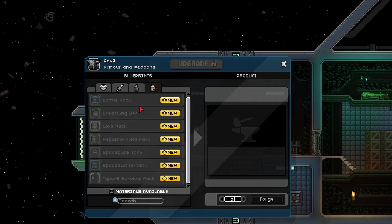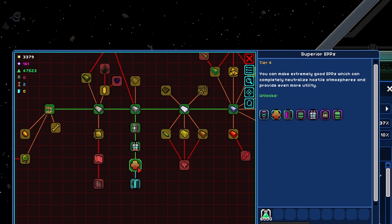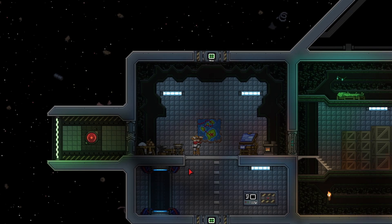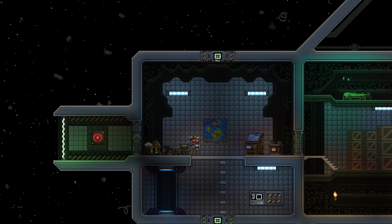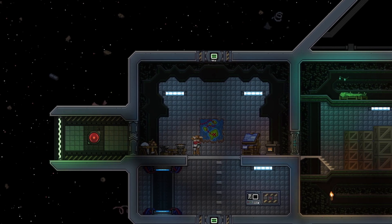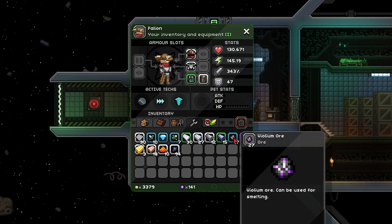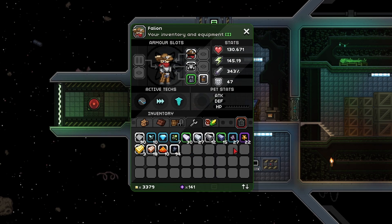Let's take a look and see what we can actually do - we can only do the basic ones. The real kicker is that we actually have the research unlocked to make the more advanced ones because all it takes is research points and we have a whole bunch of that. So let's see what we need to actually upgrade our crafting stations. Doing a really quick look, I think I have pretty much all the ingredients somewhere on this space station to upgrade all these crafting stations at least once.